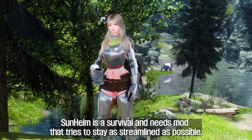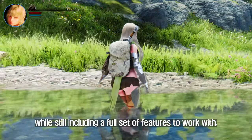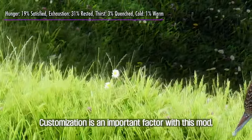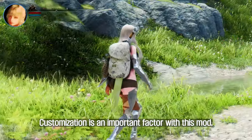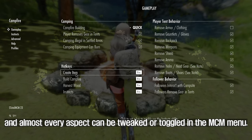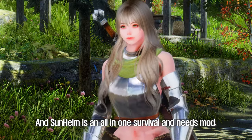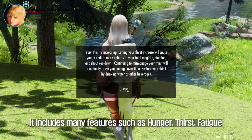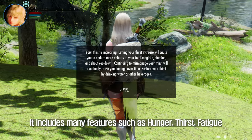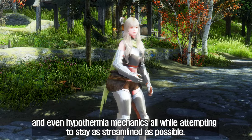The fifth mod I will introduce to you is Sunhelm Survival and Needs. Sunhelm is a survival and needs mod that tries to stay as streamlined as possible while still including a full set of features to work with. Customization is an important factor, and almost every aspect can be tweaked or toggled in the MCM menu. Sunhelm is an all-in-one survival and needs mod that includes many features such as hunger, thirst, fatigue, and even hypothermia mechanics, all while staying as streamlined as possible.